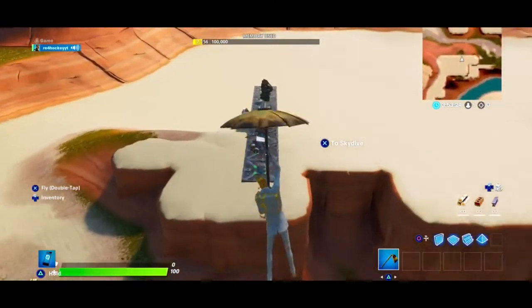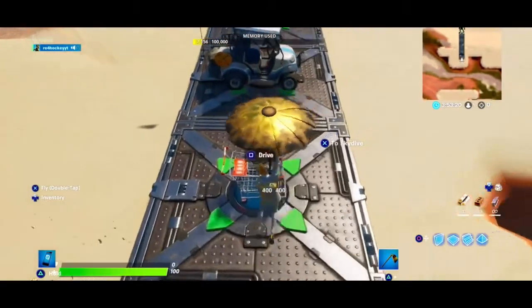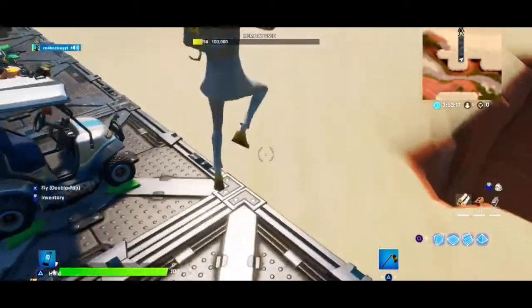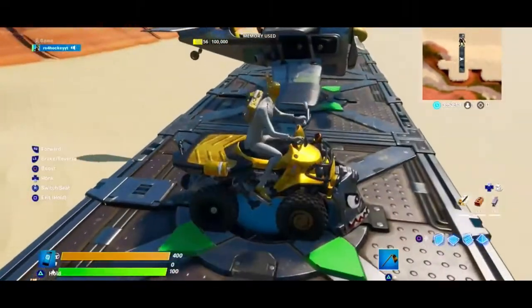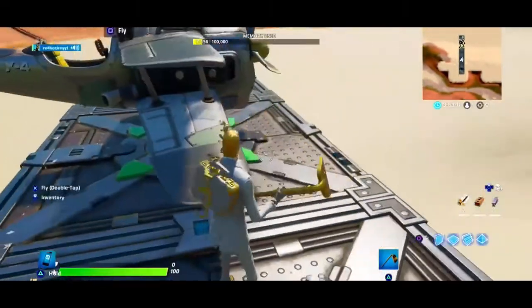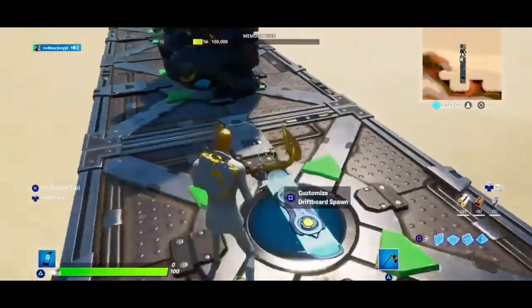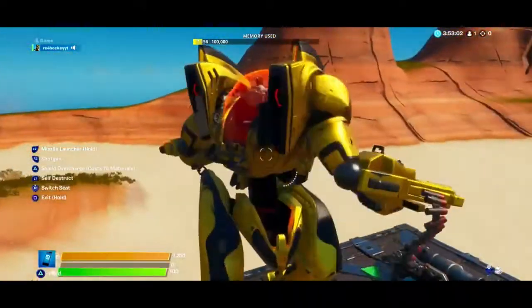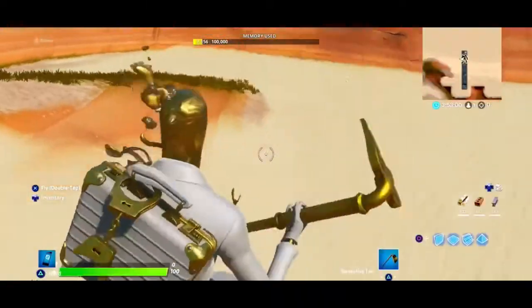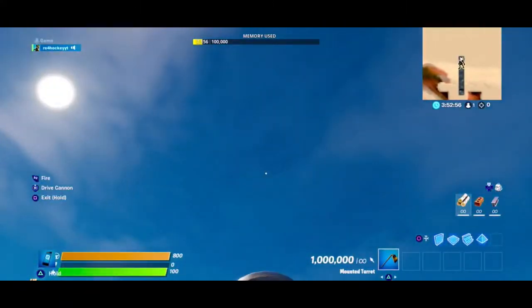Now let's see the vehicle animations because it might be a bit different because of his head. Shopping cart, quadcrasher, X-Force stormwing, driftboard. Oh wait — get in the cannon!